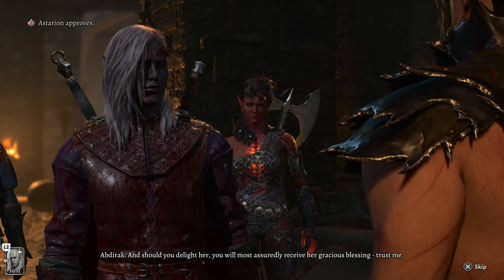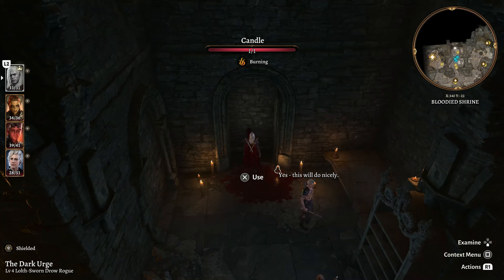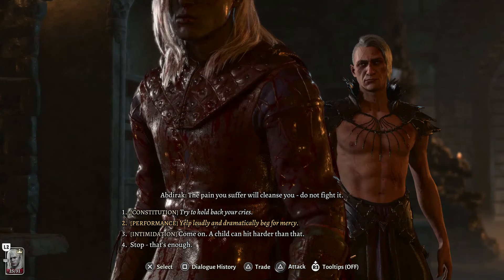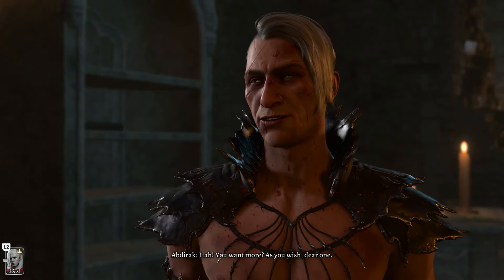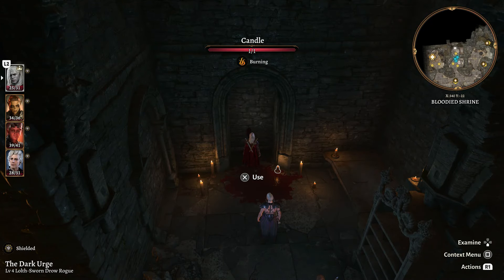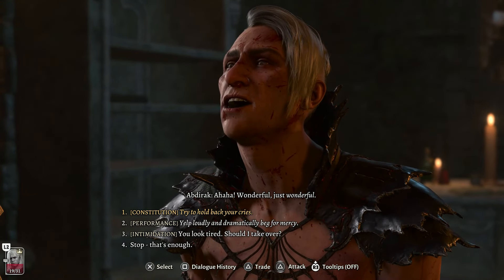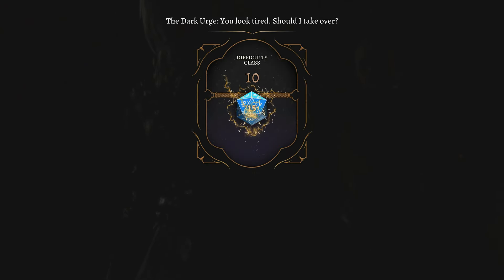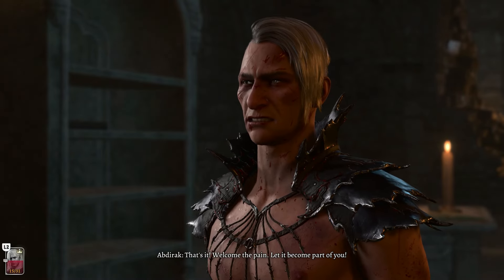Save the game because we want to get a permanent buff. This is Abdurak — a disciple of Loviatar, all about inflicting pain. We need to let him hit us three times, passing his skill checks each time. If successful, we get a permanent buff that grants advantage when low on health, pretty good for Tactician mode. The first two dialogue options when he asks about pain without purpose are unique to the Dark Urge, as are the first three options when he mentions something terrible has happened to you. Say 'Clever man, how did you know' and continue. When he asks about alleviating our pain, let him do it — and we get special Dark Urge-specific dialogue.